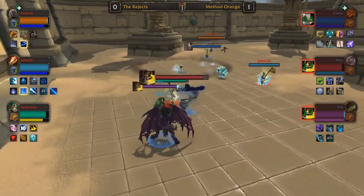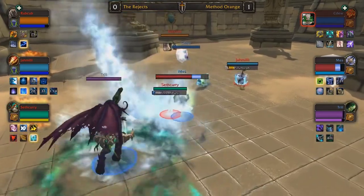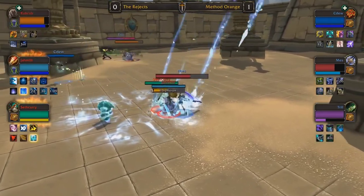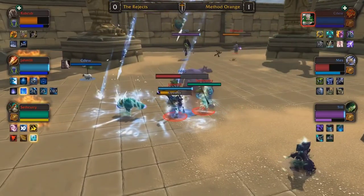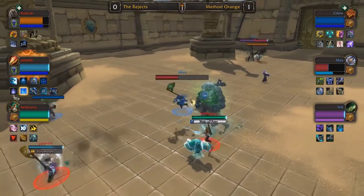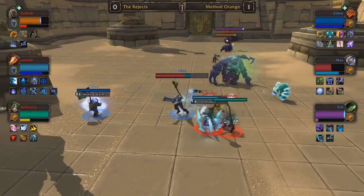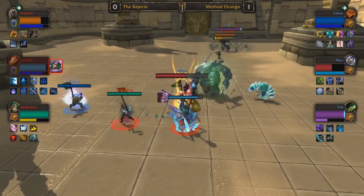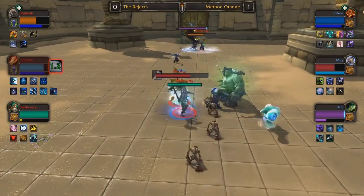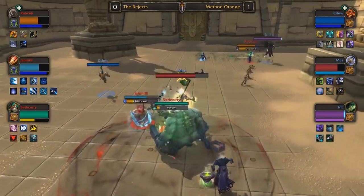Jamili is actually opting to use the Packed Ice / Whiteout build. That's going to be empowering his Ice Lances — Packed Ice means Ice Lance deals additional damage to targets recently hit by Frozen Orb, and Whiteout means Ice Lance deals additional damage and also reduces the cooldown of Frozen Orb. Those two Azerite traits synergize quite nicely and will allow him to do more damage in this game even if he's being targeted down and limited on the number of casts he can get off. He's also opting to go with Netherwind Armor.